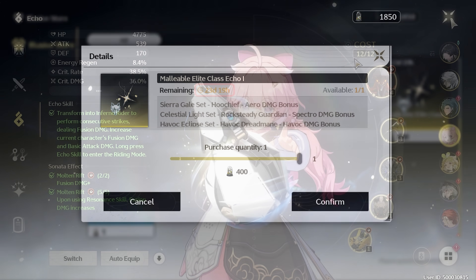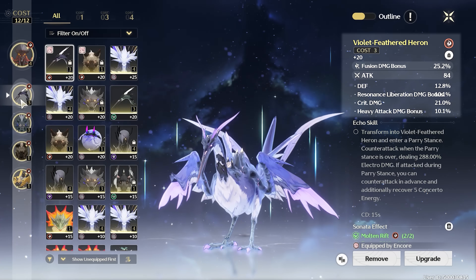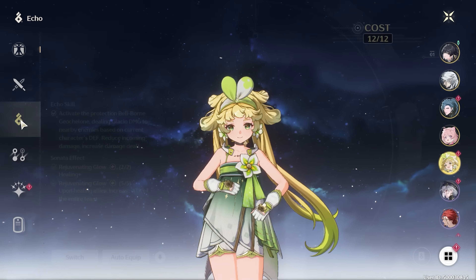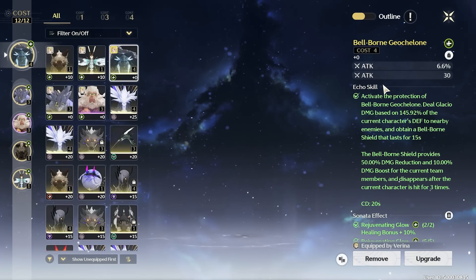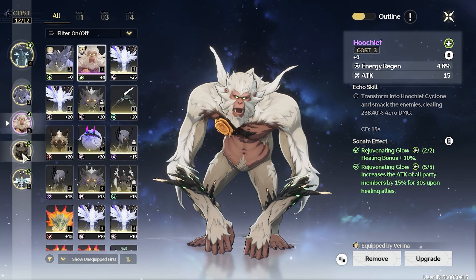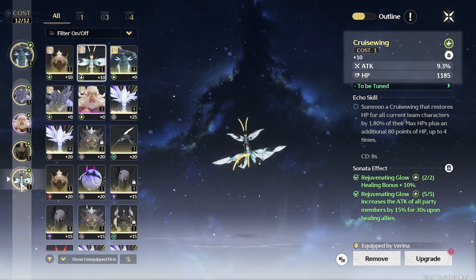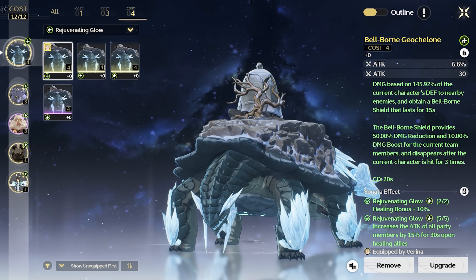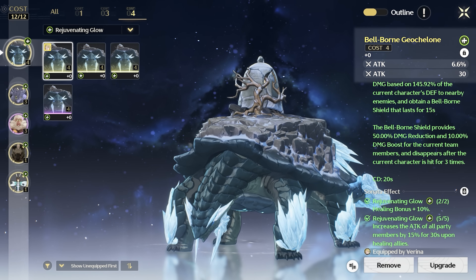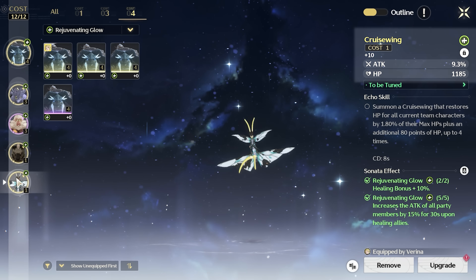For your DPS characters, level your first set to plus 20 or plus 25 if you're happy with the substats. You don't need to be too picky for your first set. For your supports, just getting them the energy recharge or healing bonus 5-piece stat bonus is the most important. Main stats will not matter as much for supports — whether you use attack percent or healing bonus on Verina will not make a big difference. You do not need to level your support pieces up very much.